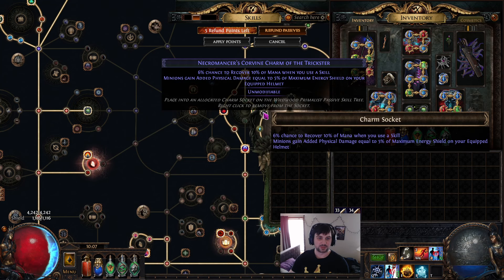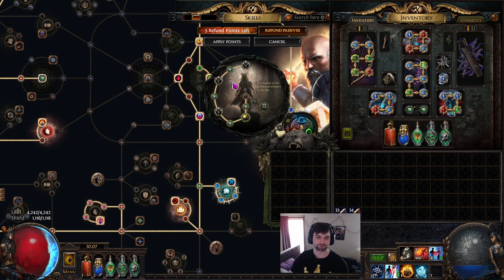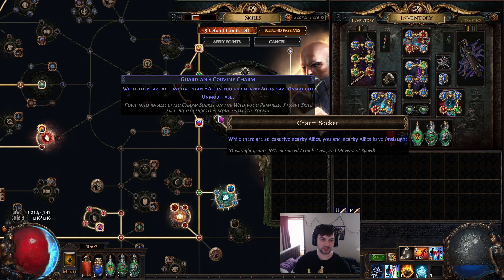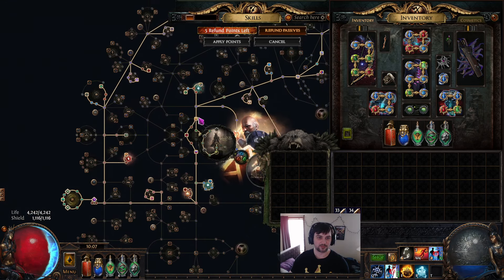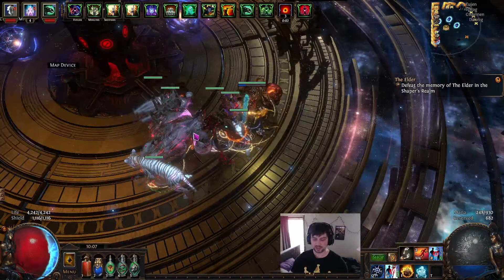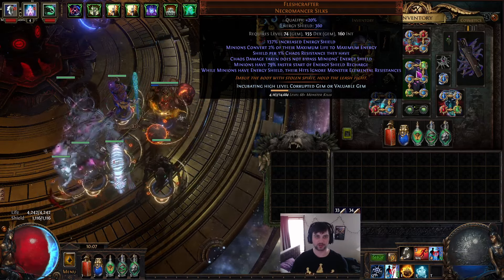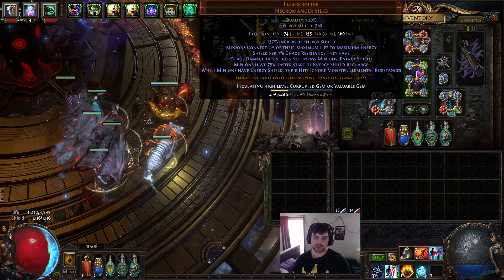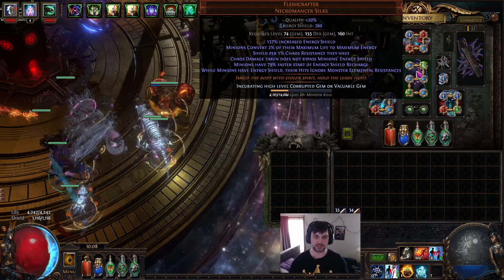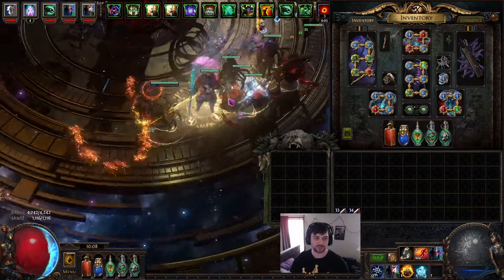We're going Primalist for the Wildwood, and there's a charm mod 'minions gain added physical damage equal to 5% of maximum Energy Shield on your equipment.' So having an Armor/ES base helmet lets you stack ES for that mod. For charms, I'd probably try to get a Guardian charm mixed with a Necromancer one — we want Onslaught from Guardian and the added physical damage from Energy Shield from Necromancer. Those two seem like the best options for this build.